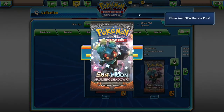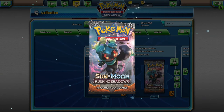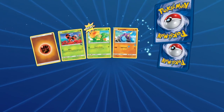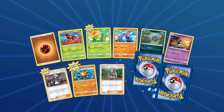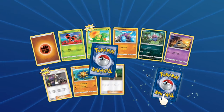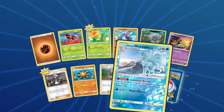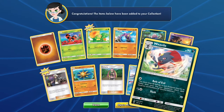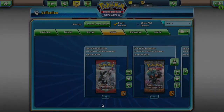From Burning Shadows you will have access to: Ledyba, Caterpie, Crabrawler, Inkay, Sandygast, Solrock, Alolan Ninetales with Aurora Veil, and a Weavile. Very nice pulls right there.